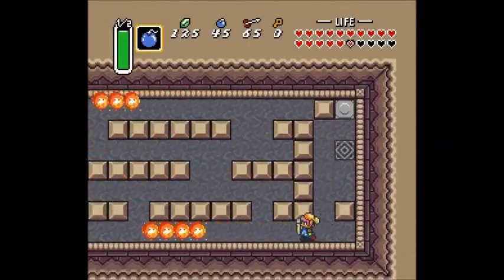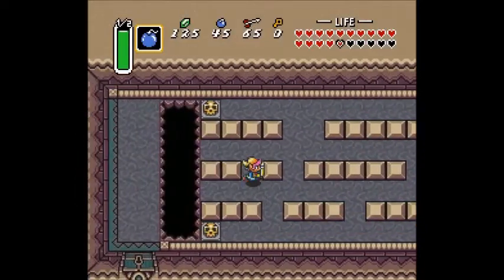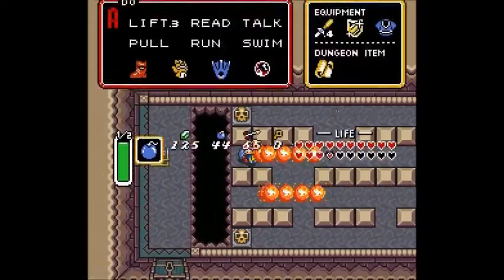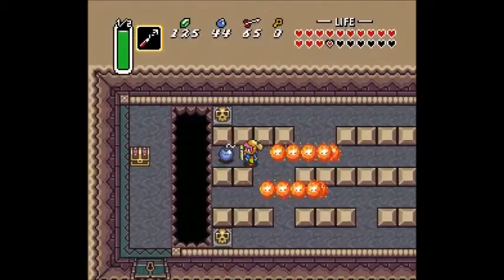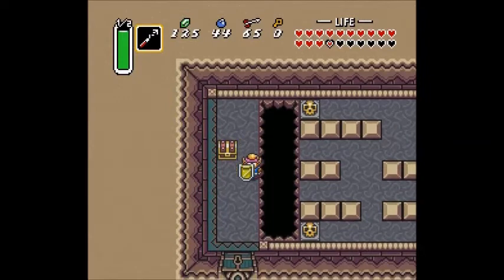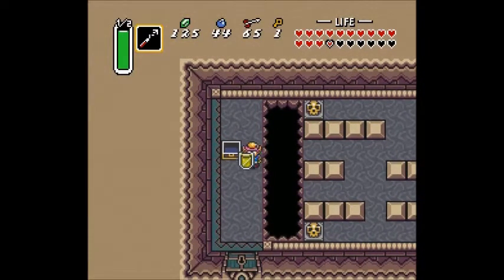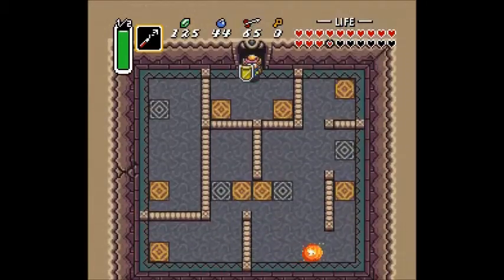We get a heart there, and over here is going to be a block that you want to push. That's very inconvenient. Push it to your right, a chest will appear, and you get yet another key. Use your hookshot and get over that gap, and go through this door.